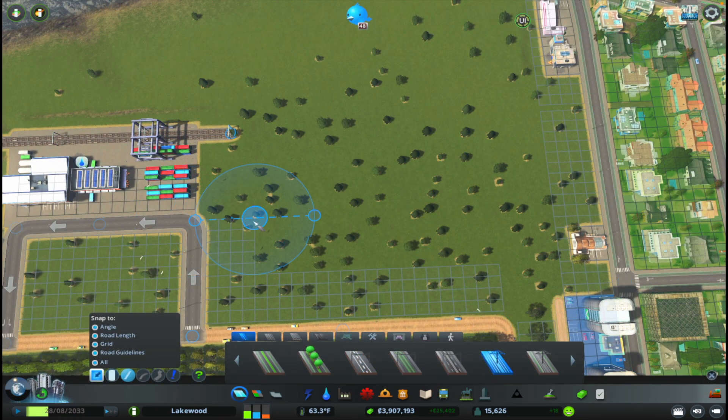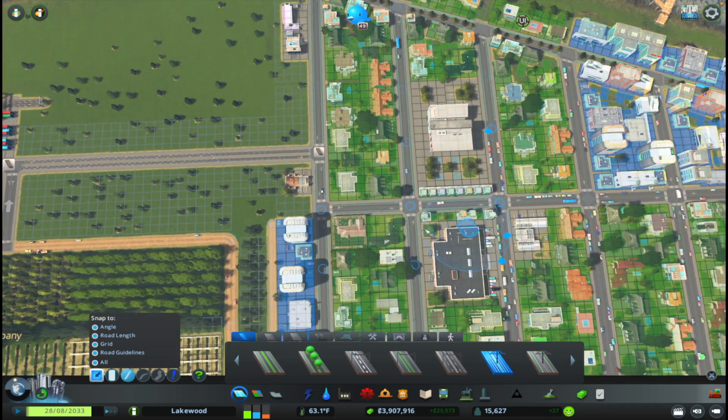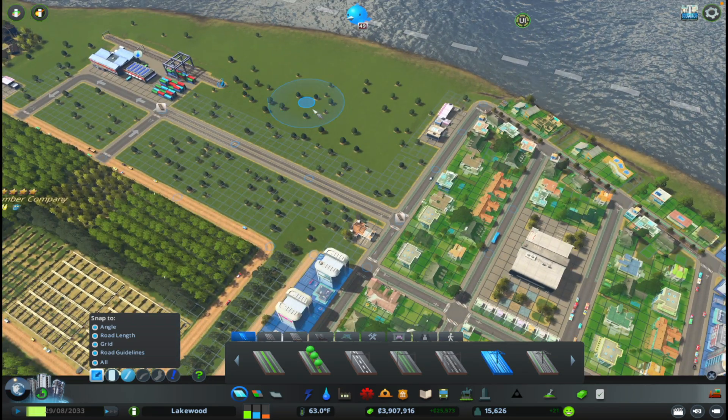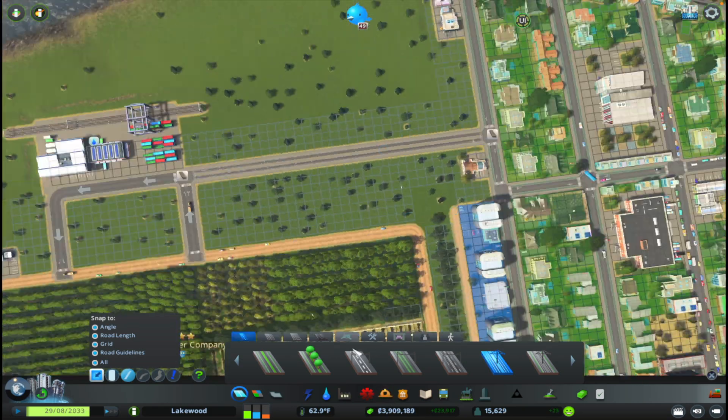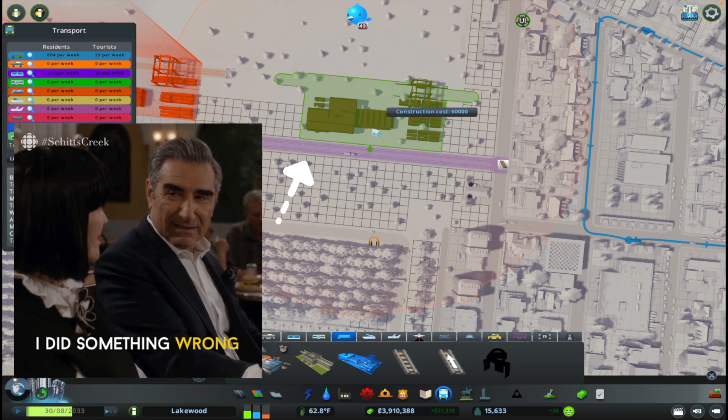For the regular train system, I'm just gonna extend this road, but I'm gonna do it with a tram road. That way in the future, we can upgrade some roads through here and provide tram access all the way over here to the train station. So let's go in and select our train station and place this here.